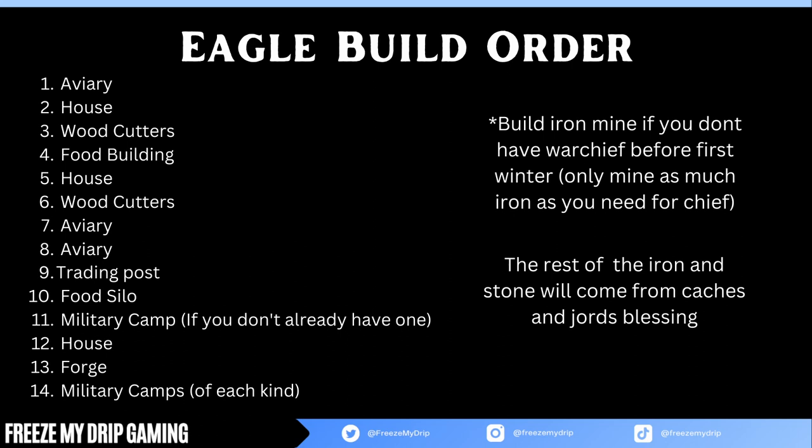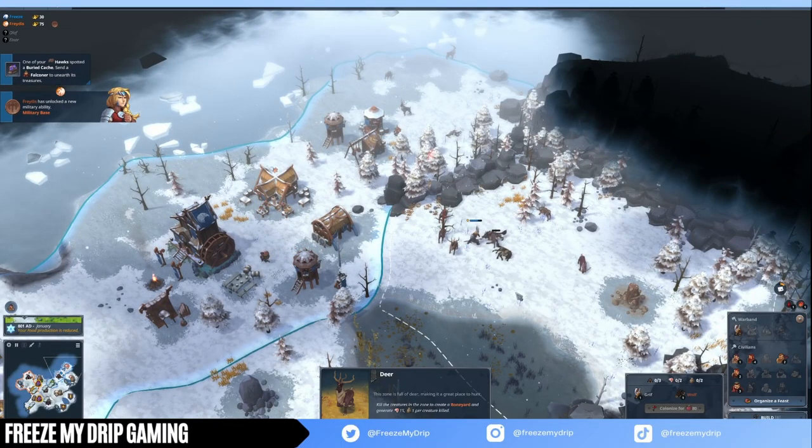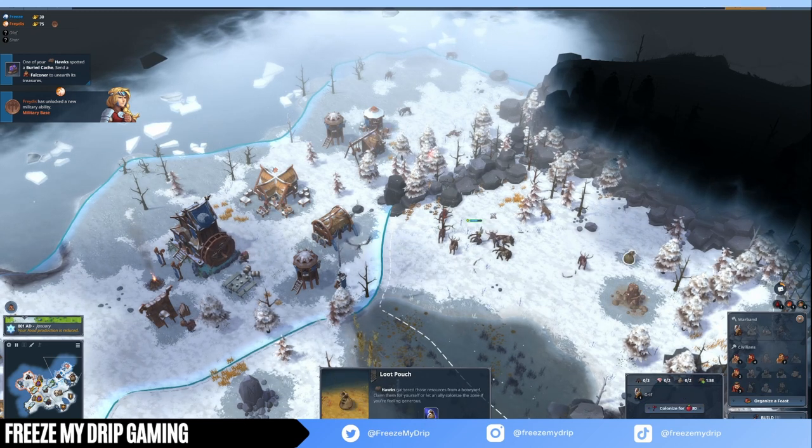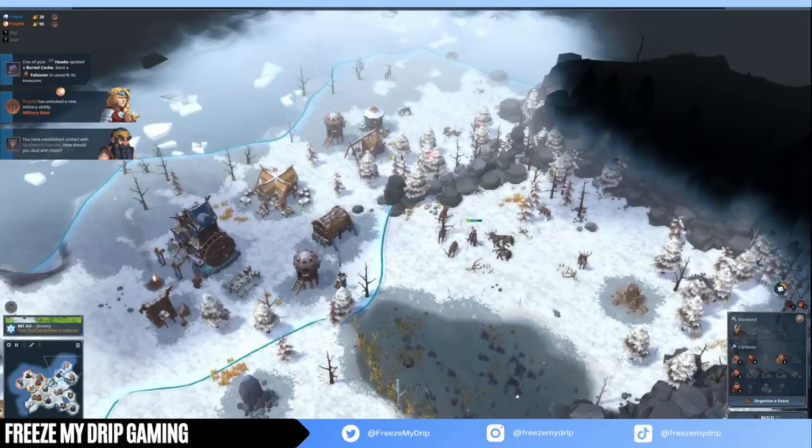Then build a house. You should be able to get one food building built during the first summer. Then you'll want a second woodcutter's lodge. Next, you'll want 2 averys up, which will generate your resource caches even faster. A trading post is next. If you have a couple treasures near you, you don't have to build a trading post this early because you'll have enough gold for your chief without it.